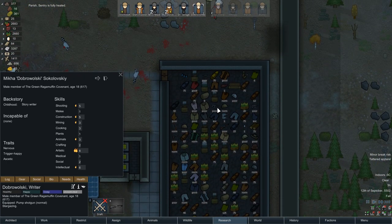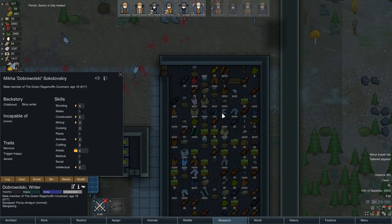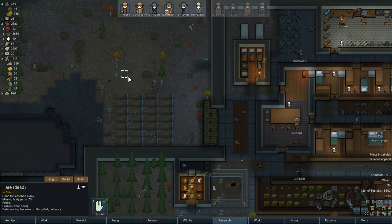Trigger happy would probably have a quick shooty gun instead of a pumpy gun. I think they both have their advantages, but I do actually think a quick shooty gun would be better for him. Let's go ahead and trade off that shotgun for something a little quicker.